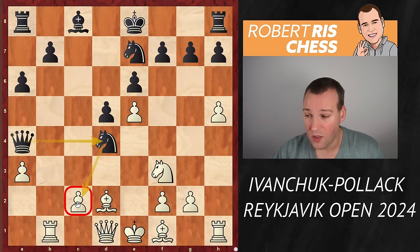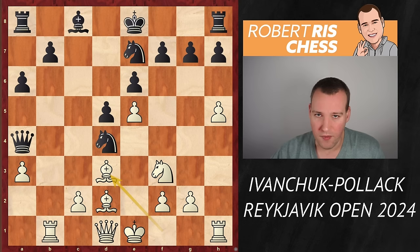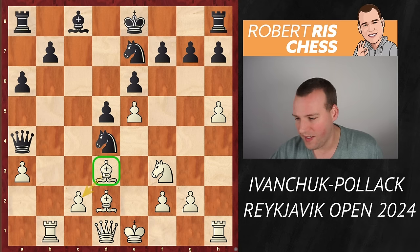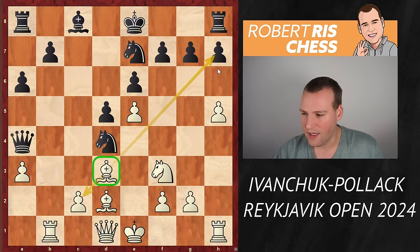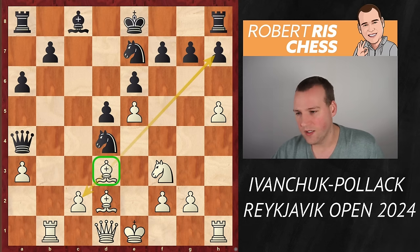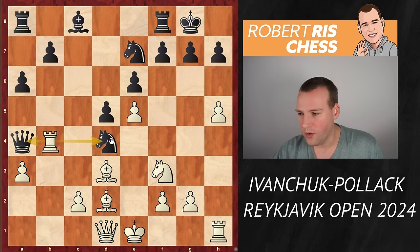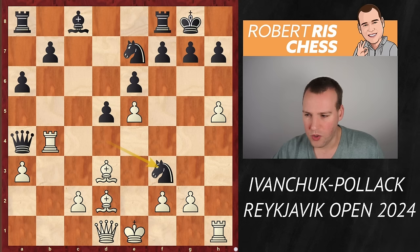But Bd3 — white is getting a huge lead in development. The bishop is excellently placed here, defending the pawn and also looking at black's kingside. Now, for instance, if black castles kingside — which is not a good move — because of Rb4 the rook joins the attack, hitting the queen and the knight. This was not played in the game, but it's a nice line: if you take on f3 to avoid loss of material, take back with the queen, and if the queen goes somewhere, then h6.